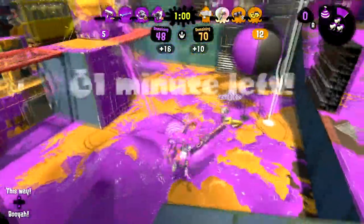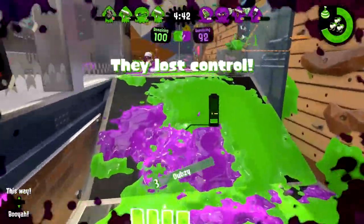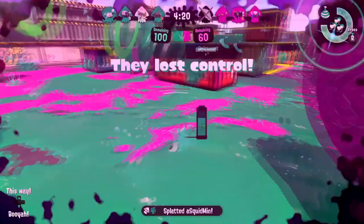The Carbon Roller class prides itself in having one of the fastest splats in the game. And unlike some weapons, like the 52 Gal, the Carbon doesn't need to have two separate attacks to get that one-hit splat. All you have to do is smack, and the Carbon Roller Deco's got your back.